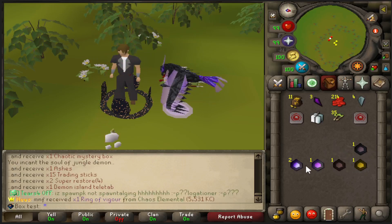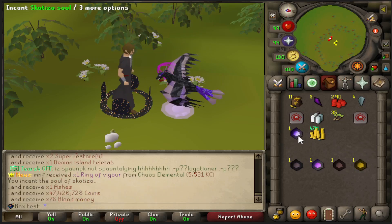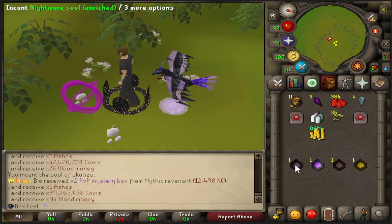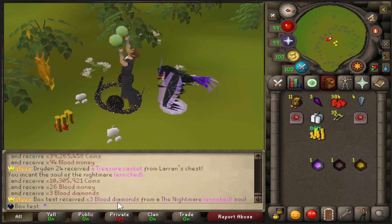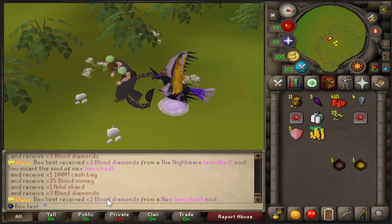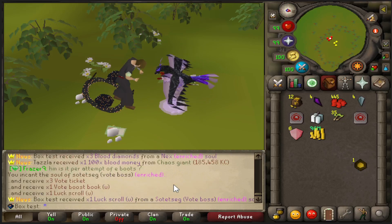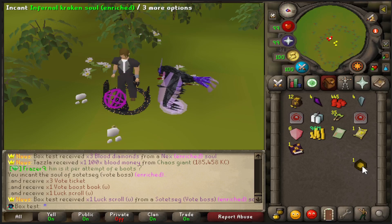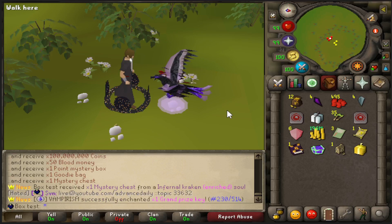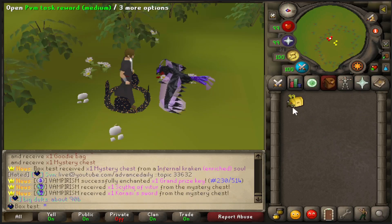Next up blood maledict - got 11 of these. Then blood slayer beast, devious Vetion, Sotetseg, vile Venenatis, infernal kraken, dark Callisto, superior blood rev. Nightmare enriched - three blood diamonds, not amazing. Sotetseg enriched - a luck scroll. Infernal kraken enriched - a mystery chest. So no rares from the enriched ones, but still a fun little thing to do.